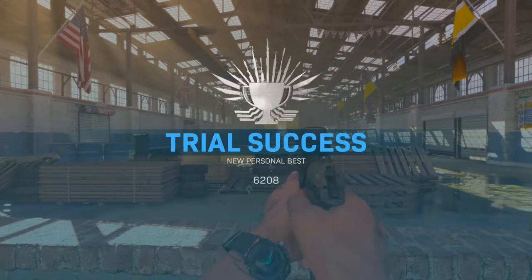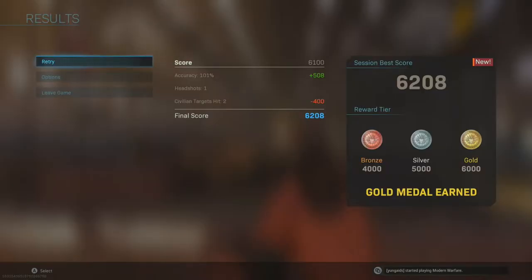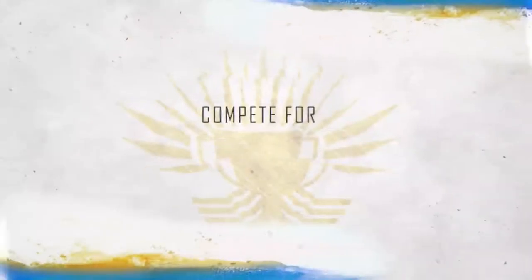I got 6,200 points and you get a nice little emblem as a reward. I got a bonus of plus 508 points for my 100% accuracy. At the end I did hit two civilians which brought my score down 400 points, but since I was very accurate, got lots of collaterals, and maintained a high combo, I still scored 6,200.